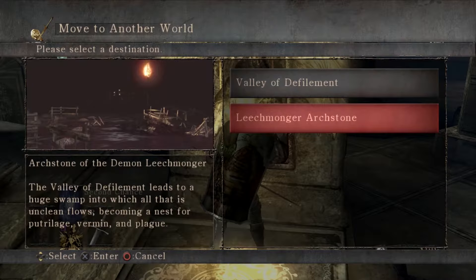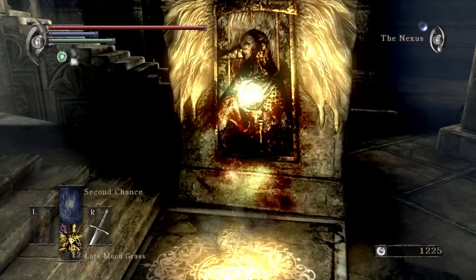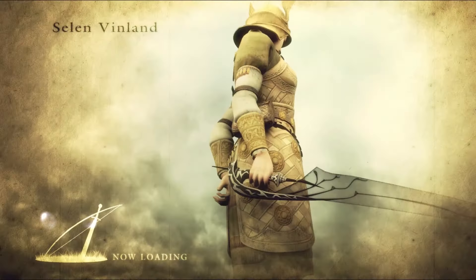You'll notice that I've got a lot of stuff here. The Valley of Defilement leads to a huge swamp into which all that is unclean flows, becoming a nest for putrilage, vermin, and plague. Lovely! That's why I've got a pretty different setup for this next part.